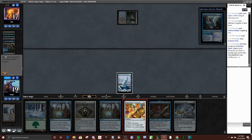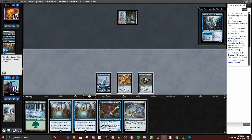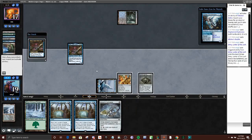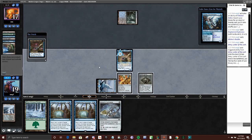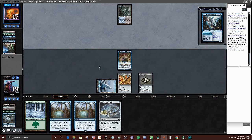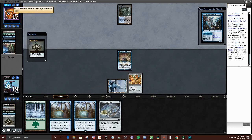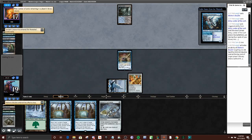I'm just going to be casting these for zero — we want to get Emery down as soon as possible. Emery can help us dig for a Mox to get ahead of schedule. We didn't mill an artifact, but we do have this Bauble to bring back. So I'm just going to take a look in their upkeep.